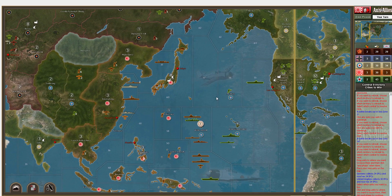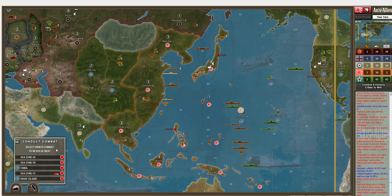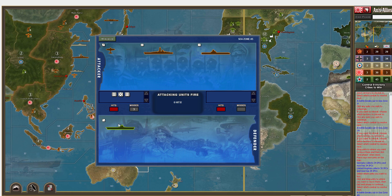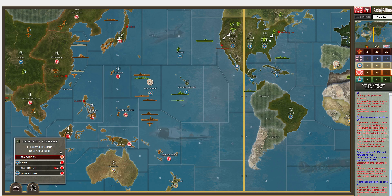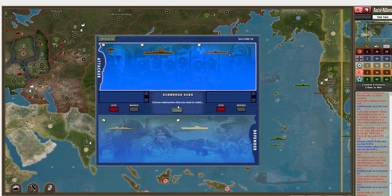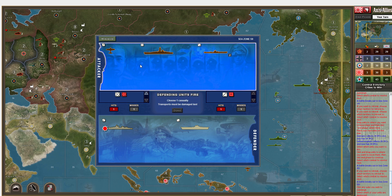We're going to take a risk here - three infantry into here, with a couple fighters. These guys will have to land back in French Indochina anyway. That should be more than enough really. Can we attack Midway with a fighter and still land safely? I don't think we can land safely. I'll just have this fighter assist in this attack. I've also got a bomber I can throw into the mix, but we'll leave the bomber where it is - we might move it in non-combat movement.